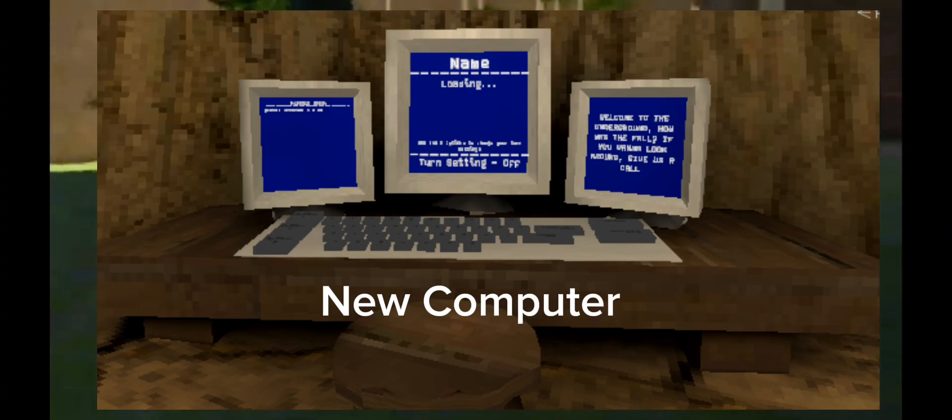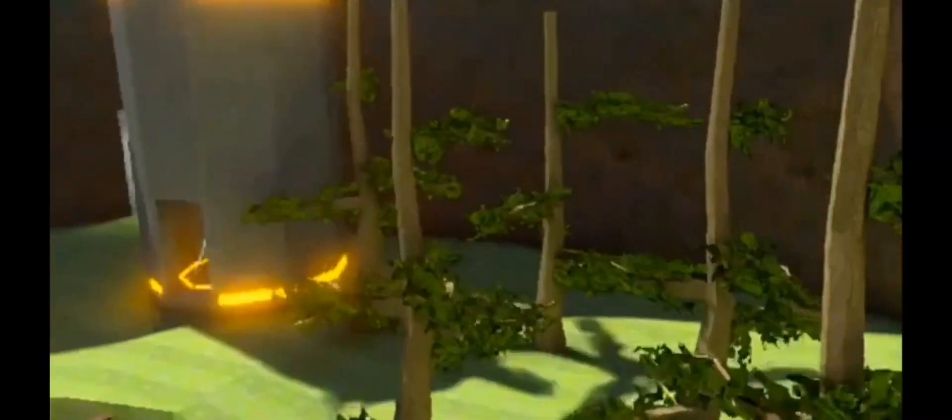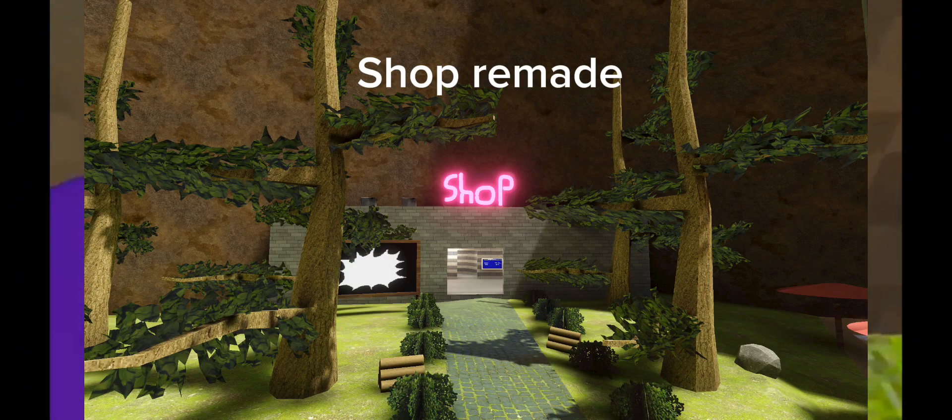The first thing we're going to talk about is the computer. It has been changed, but I don't really know what looks different - it's still pretty cool. The next thing we have is the shop. The outside looks way different, so I'm going to show you guys a picture of what the shop looks like on the inside.